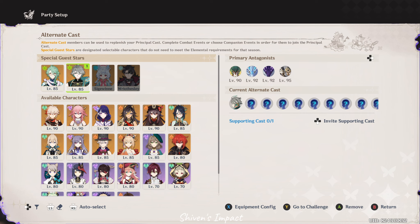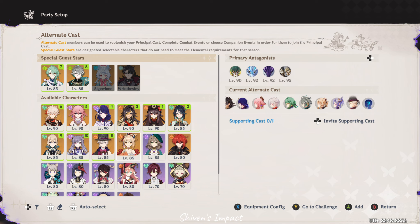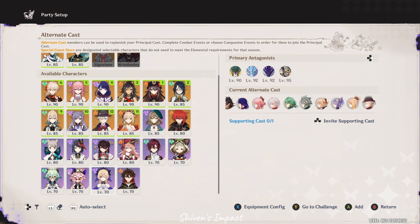It just works because you have these special guest stars as well. I don't know if the special guest stars will always align with the banner characters, but if not, I think they can be the make or break of this entire game mode. As you can see, I have tons of five-stars, but even if I don't, I have so many four-stars as well — it's just good enough. You can find an alternative for every character.